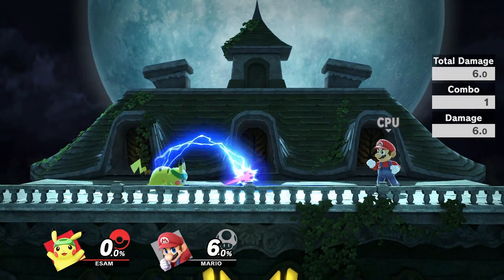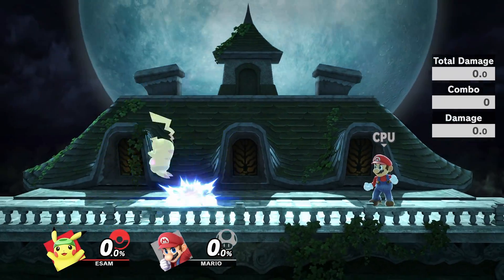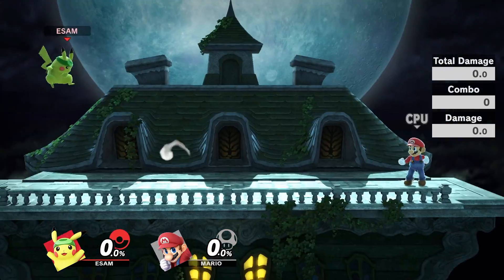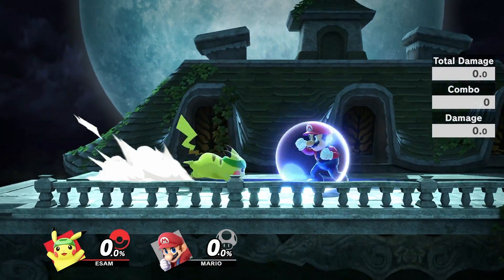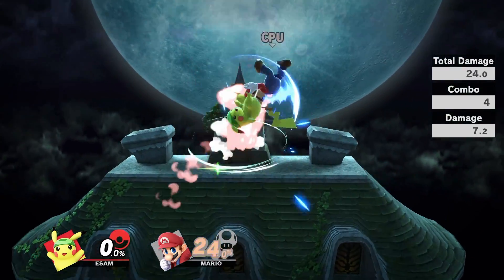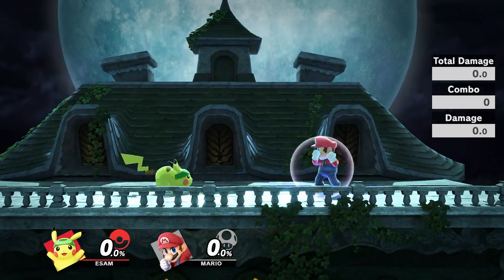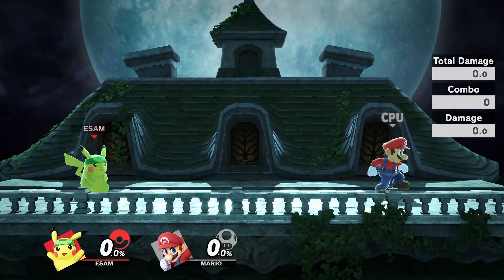For defensive neutral, posturing with Thunderjolt is still great, as your opponent has to immediately deal with it by either throwing out a hitbox to clash with it, shielding or parrying it, or jumping around it. If your opponent shields it, you are closer to getting a shield poke with fair or back air, which happens a lot due to the fact that Pikachu's short hop puts him at pretty much the head of any mid-height character or taller. If they do shield it, you probably took some space going forward, which means you have more space behind you to work with, which is fantastic for a bait-and-punish style game.